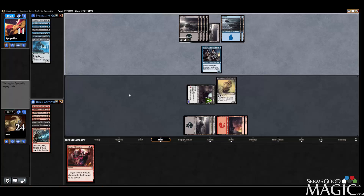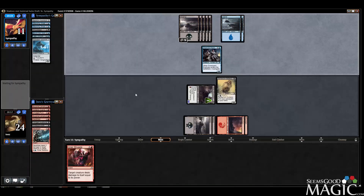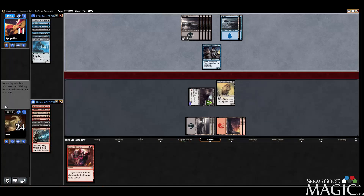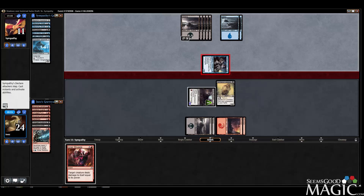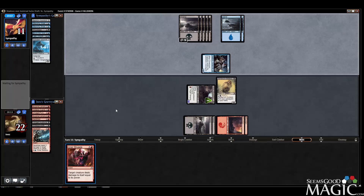Heir of Falconwrath — where's our curve stop? Curve stops at... I guess curve never stops because of Burn from Within. I missed my Aristocrat! We're going to take the two. Probably going to have to use my Inner Struggle, so I'd like the opportunity to get an extra point of damage in with the Skeleton.